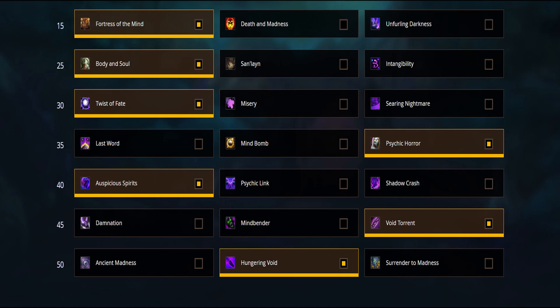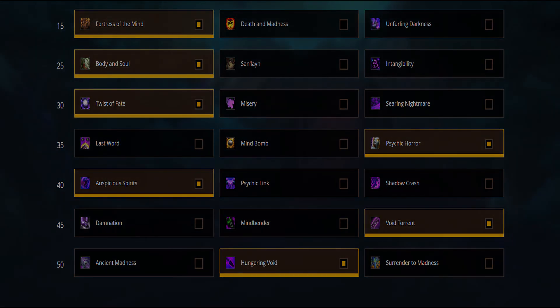Last row: Hungering Void. It's just the must-have raiding talent. Damage increased by 10% when you use Void Bolt, and a much longer burst. There's not much else to say — it's just the cherry on the cake for us.